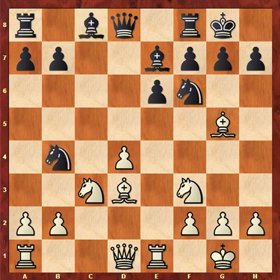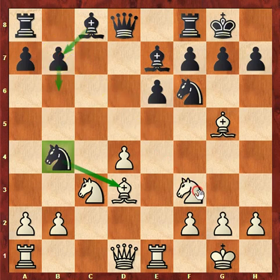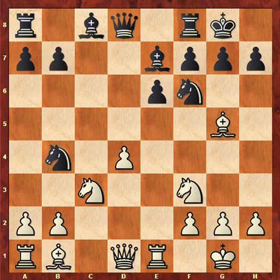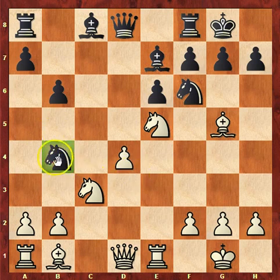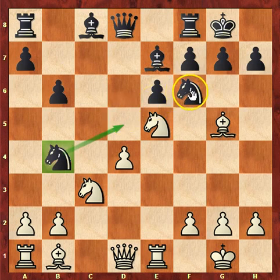Miles tries Knight to B4 — it is logical. He is attacking Keene's bishop and plans on developing his bishop out to B7. With a Knight on B4, a bishop on B7 would control a lot more space across the board. The downside is that Miles has lost another tempo — his development is way too slow. He's made way too many Knight moves, and that allows White to get a huge attack going.